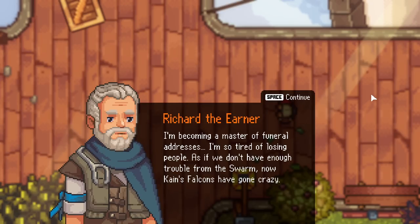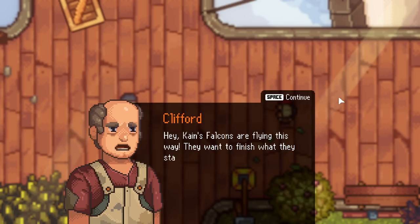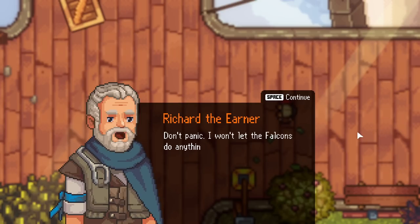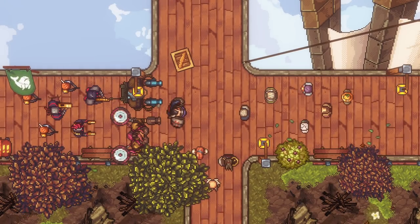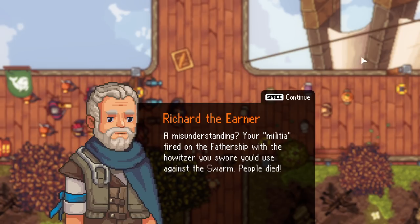I'm becoming a master of funeral addresses. I'm tired of losing people. If we don't have enough trouble from the swarm, now Kane's Falcons have gone crazy. Things will get better soon. Kane's Falcons are flying this way — they want to finish what they started. Quick, hide the children in the hold and grab arms. Wait, Kane's Falcons are angry now? They mad because of a little shoot in the shoulder? Don't panic — I won't let the Falcons do anything. Oh my God, that looks like it's painted in blood in the front. They have mechas? He's got a flamethrower arm now.